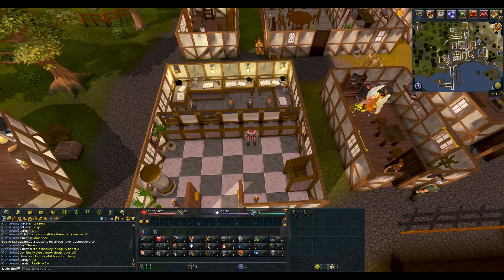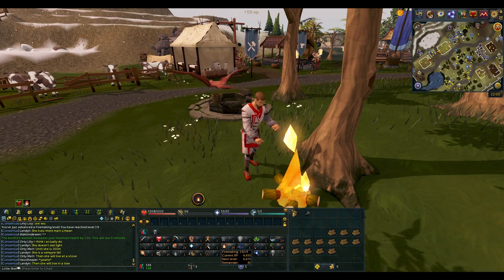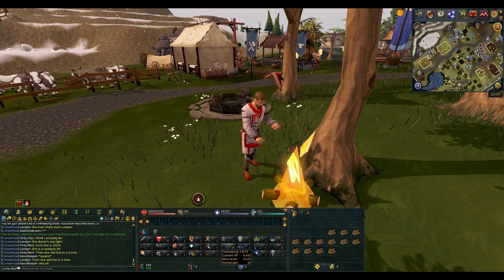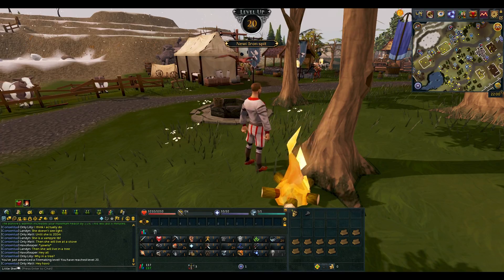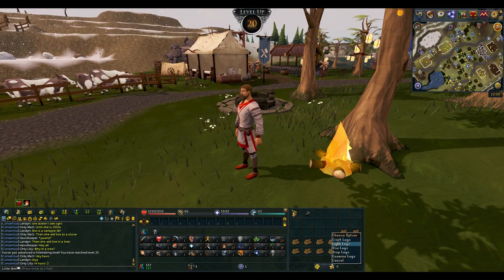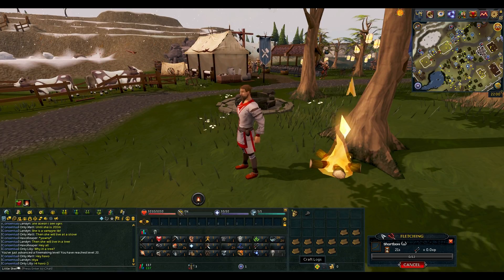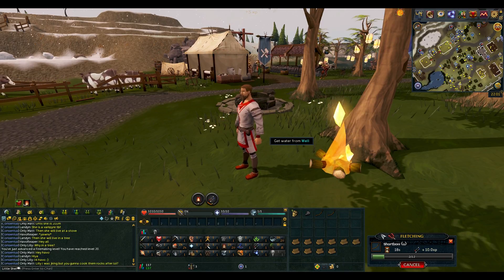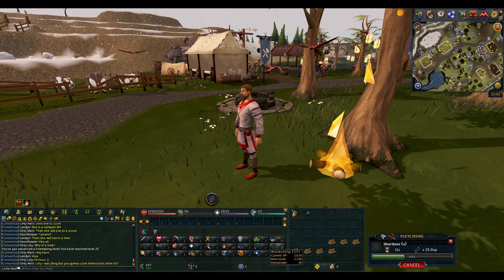I'm going to use the logs on firemaking and then probably work on some fletching as well. We are almost level 25 firemaking — one more log. There we go, level 25 firemaking! We're going to stop that right now. We only got to level 15 woodcutting so far, so we're going to turn the rest of these into shortbows. I'll move to oak trees as soon as I get to the right fletching level for oak bows.